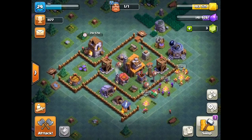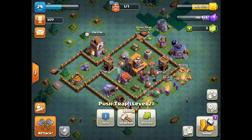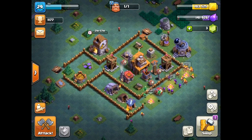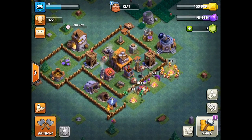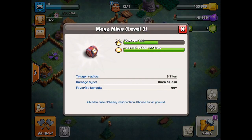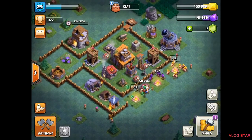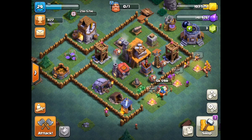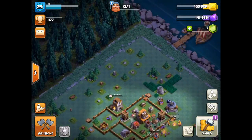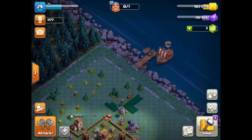So what I want to do here guys is try to upgrade my big bomb here to another level, which will take five hours, because I kind of want to get it to the next one. These are actually very good bombs guys — if somebody gets trapped in this bomb they go kaboom. That's what I wanted to tell you guys today.